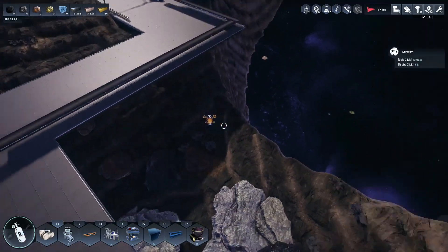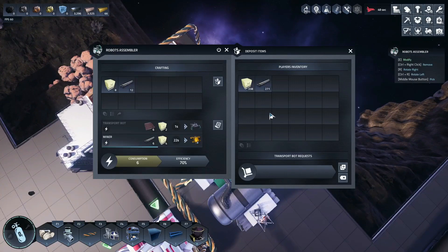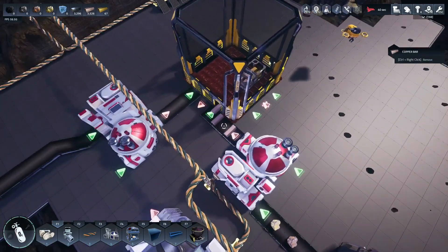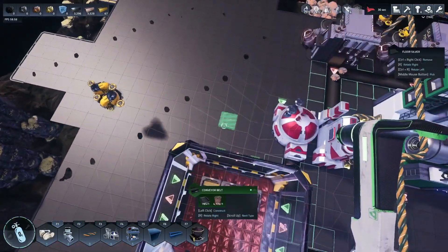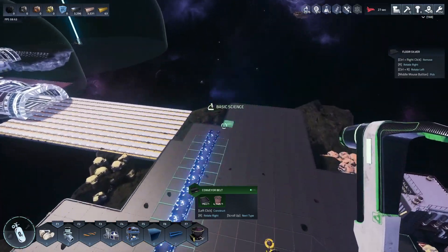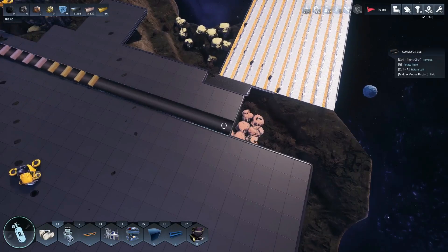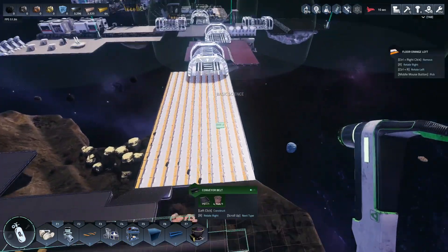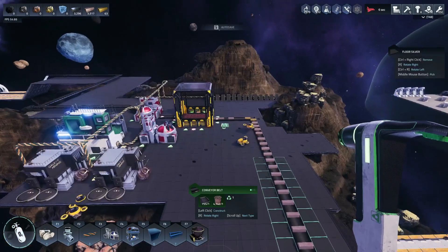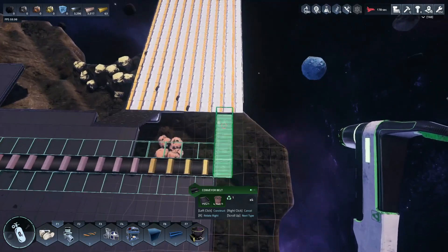Those will do their thing. I'm going to build the belt out of this box to come over here. The reason I'm routing it this way is it makes more sense, and I might use this other side space for another set of smelters if I attach something on this side of the planetoid later.